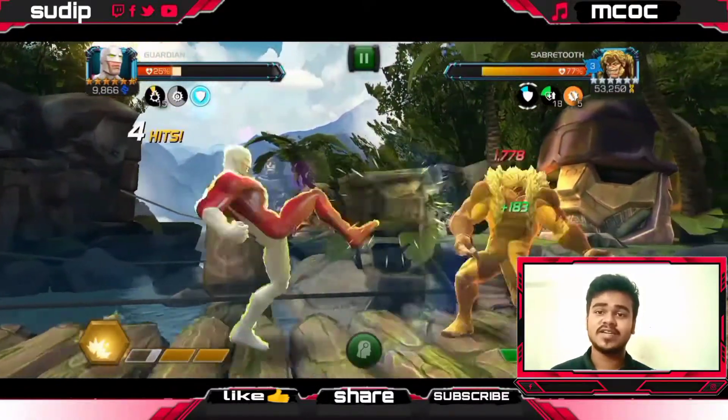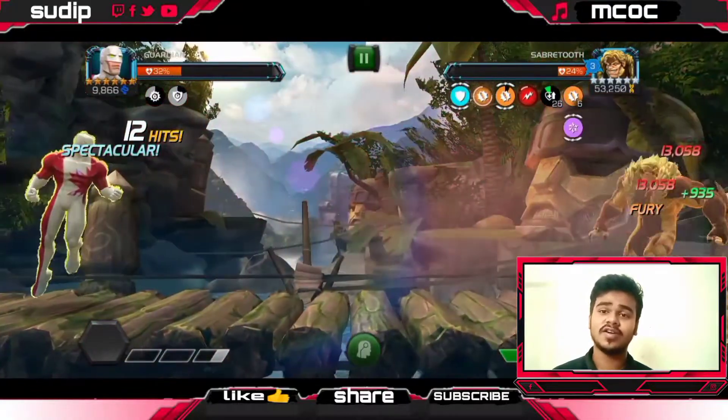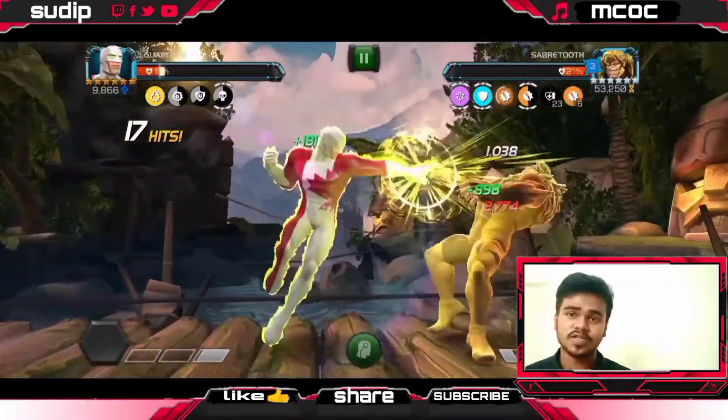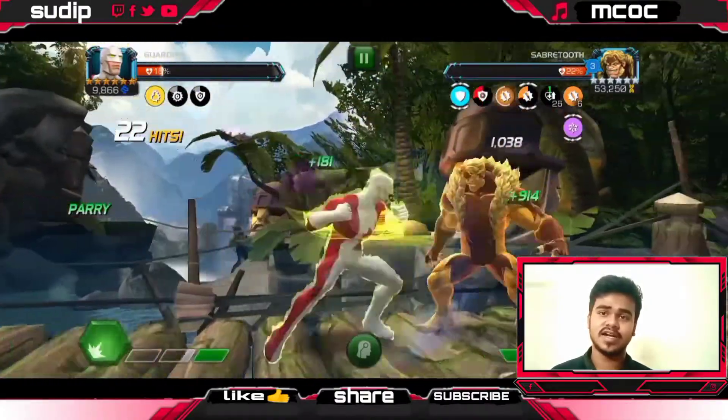Guardian also has a cool ability: auto-blocking. If you sometimes mess up and go for an intercept when the opponent has power, as long as you have at least one Force Field charge, Guardian will auto-block the special from mutants. That's a great utility and it helps Guardian a lot in this fight.